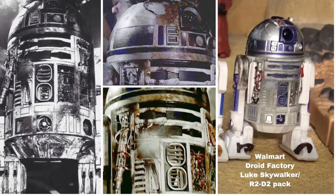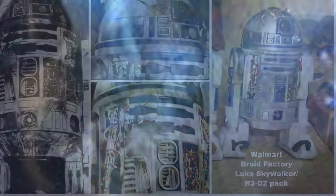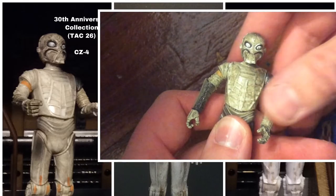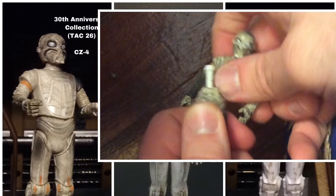There are many R2 units and astromech droids scattered around the floor — a great place to use any extra droid parts from Build-A-Droid sets, or you could get the Walmart Droid Factory R2-D2 with Luke Skywalker pack. I love the battle damage look of that R2-D2. Then we see a CZ droid — there are two of them. For the one hanging on the wall I use the 30th Anniversary Collection CZ-4 droid, whose torso comes right off if you pull hard at the waist. For the one upstairs I use the Disney Droid Factory CZ droid.